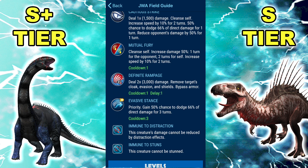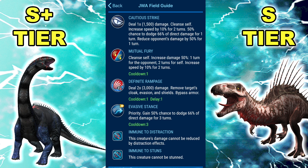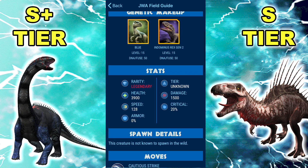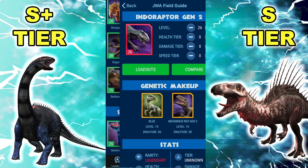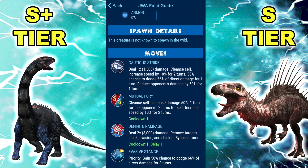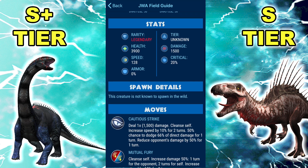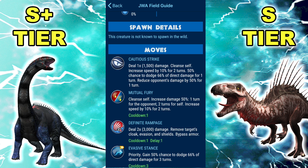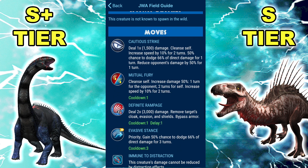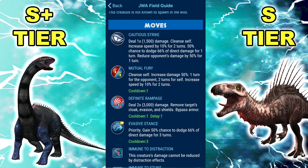Even other speedsters with speed-ups — you could stack those on turn 2. Erlikodominous's only chance is to go for the rampage and hope it crits. Anything that doesn't have Superiority Strike or cleansing — that Cautious Strike, 50% of the time it's going to reduce it to basically nothing, because it has the 50% distraction plus the 33% chance to dodge. That's like 16% of the original damage if you get both the dodge and the distract. This is crazy. Either the combo of Mutual Fury and Definite Rampage, or just Cautious Strike itself is kind of busted — but having both options available is just insane.